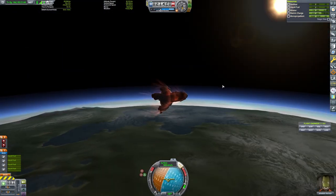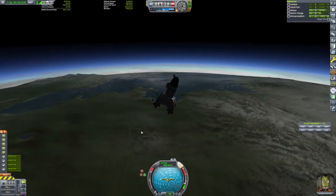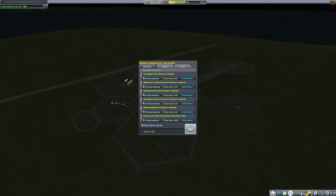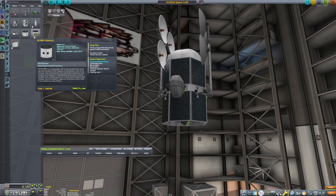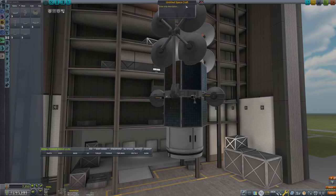We finally got into an actual descent. Unfortunately, because I wanted to save some delta-V, I didn't attach any drogue chutes — which you use to slow yourself down enough to deploy the actual parachutes — but they are quite heavy. Fortunately, we were traveling mostly sideways, so we were able to use our chutes because we could slow down enough.